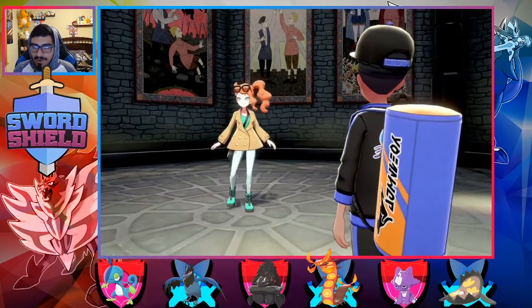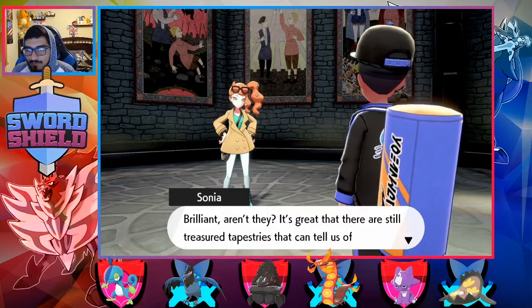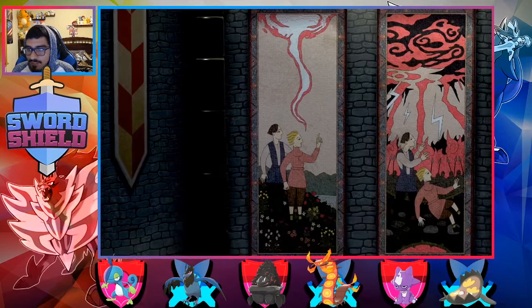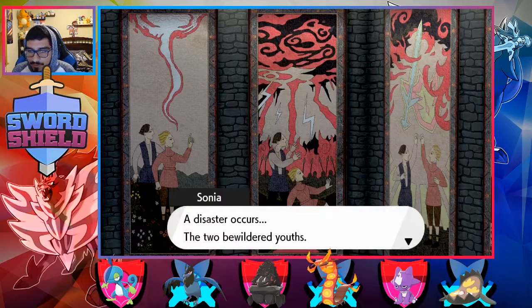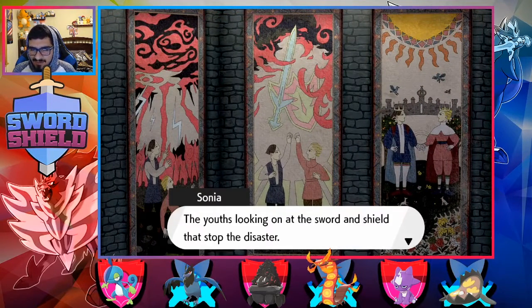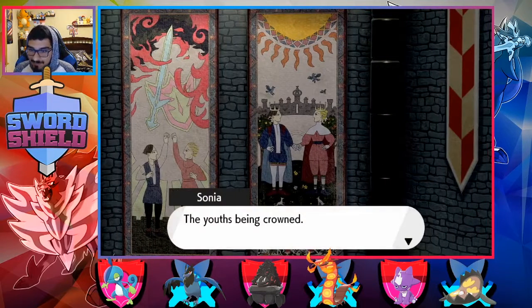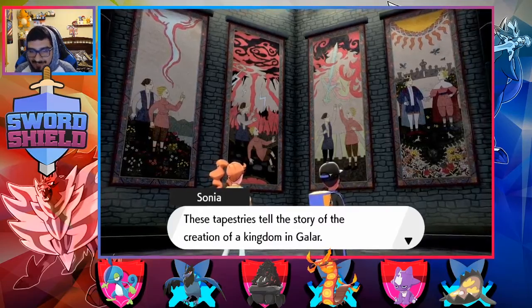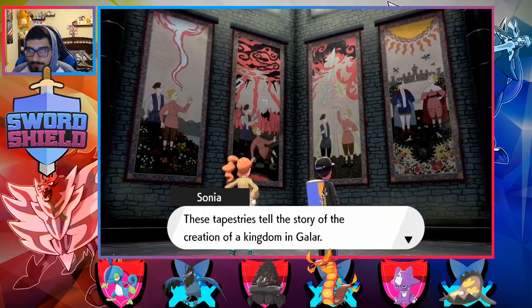Oh, Sonia! Let's go, girl. Brilliant, aren't they? It's great that there are still tapestries that can tell us Galar's history. The two dudes watching a wishing star — a disaster occurs — the bewildered youths looking on the sword and shield to stop the disaster. When it changes to the next picture, I don't know, it just messes with my eyes. The youths being crowned.